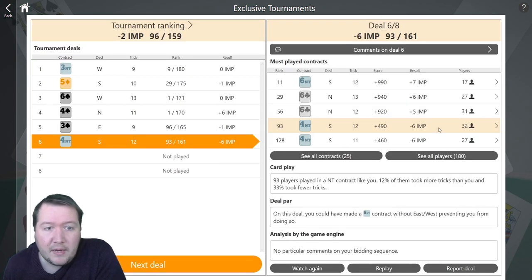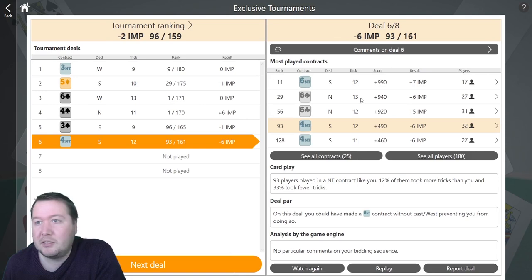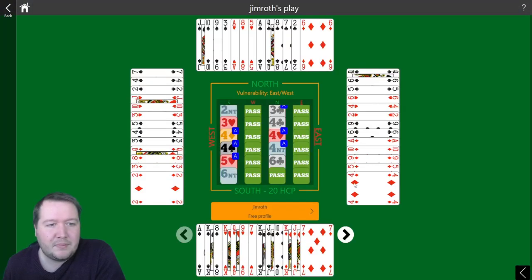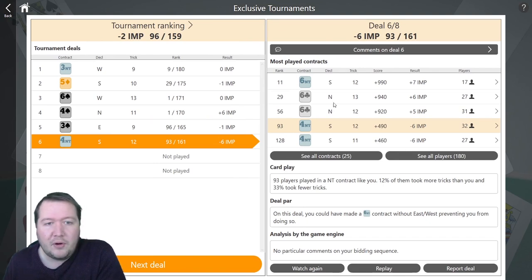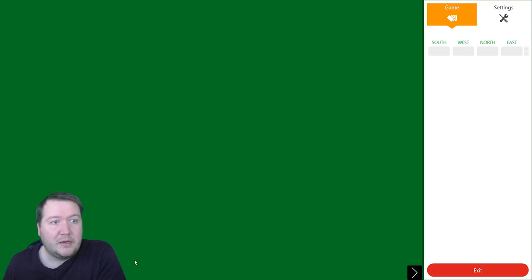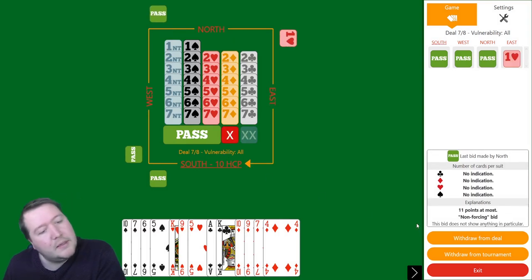Everyone's in slam here. If you bid five clubs, partner raises to six clubs — so both of these show minimum hands, but one of them has partner just popping you into six. It's just your partner taking control or not. I wasn't that enthused about my hand for slam. Slam was a decent contract, so it was fine to get there, but lost six IMPs. I thought I'd be comparing to people in five clubs, but if people bid five clubs they get to play it in six.